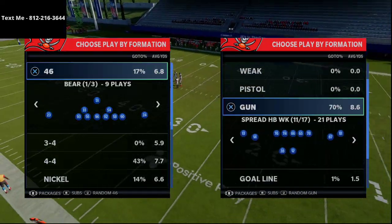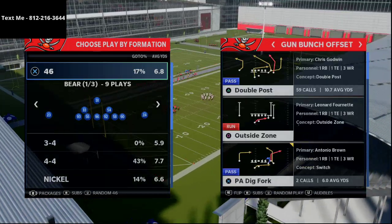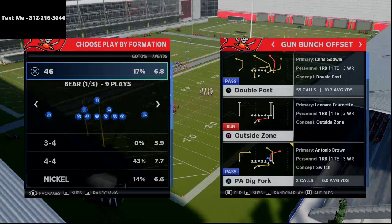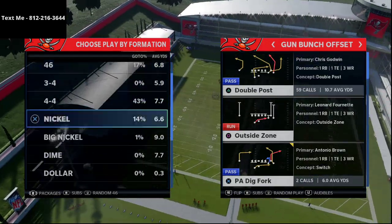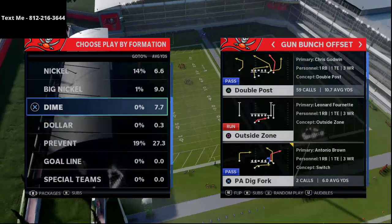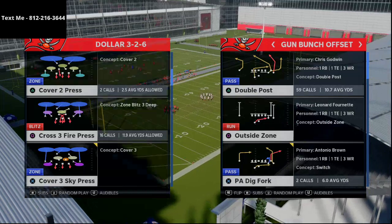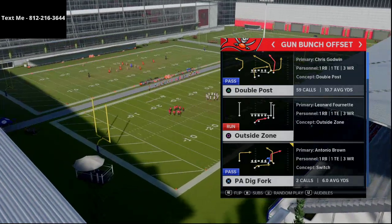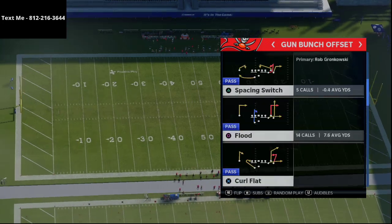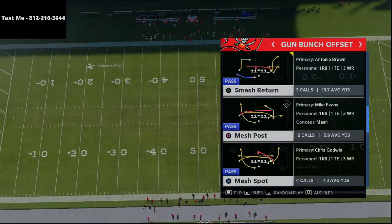I wanted to jump into what I believe to be the best gun bunch right now. Everyone's kind of on that consensus — this gun bunch offset, specifically for this play right here: double post, which is probably the best play in Madden 21. What we're going to be doing is showing you a play you can use in combination with that to torch the cover three defense over the top for a one-play touchdown. If you're interested in getting better at the game, I'd highly encourage you to subscribe. We're going to be going over the play smash return.